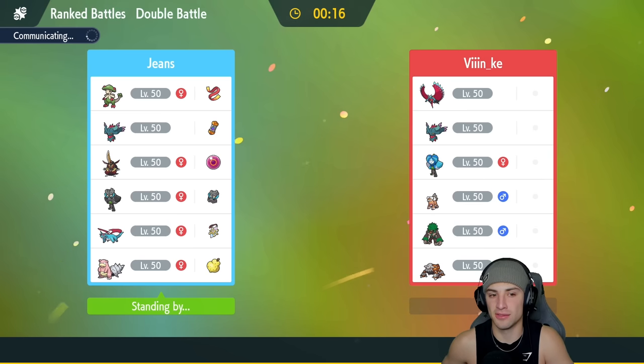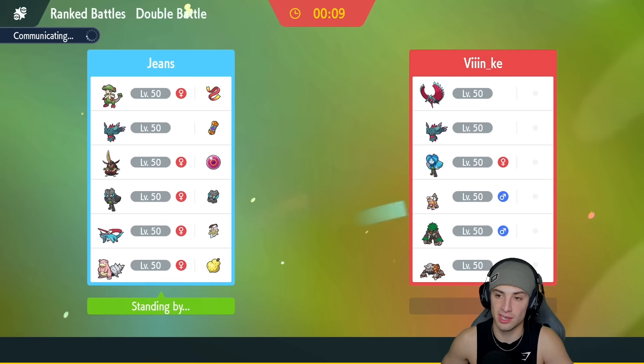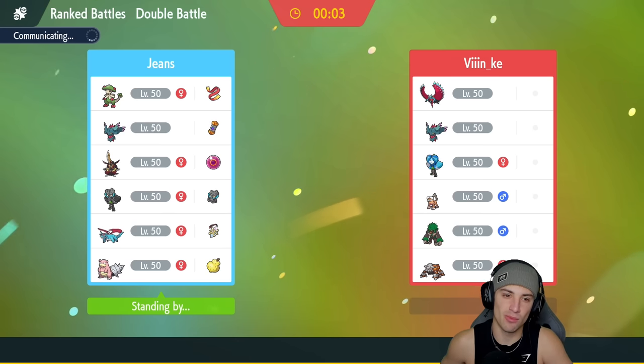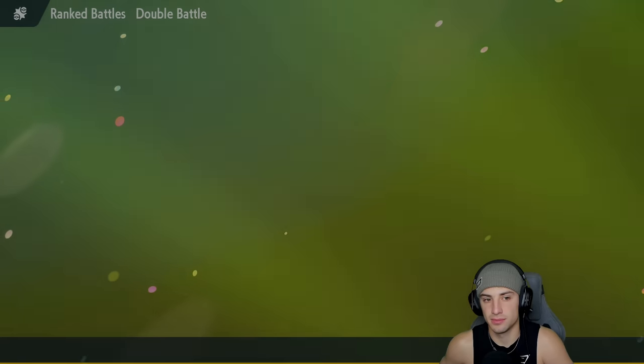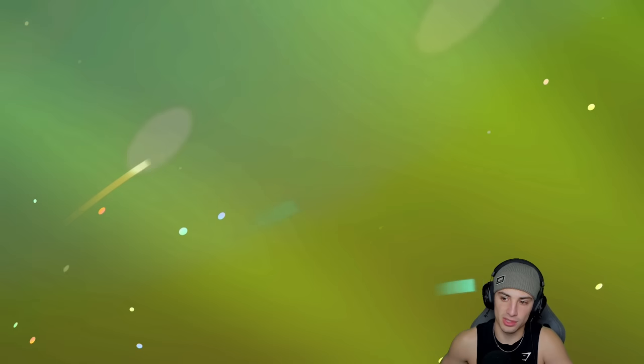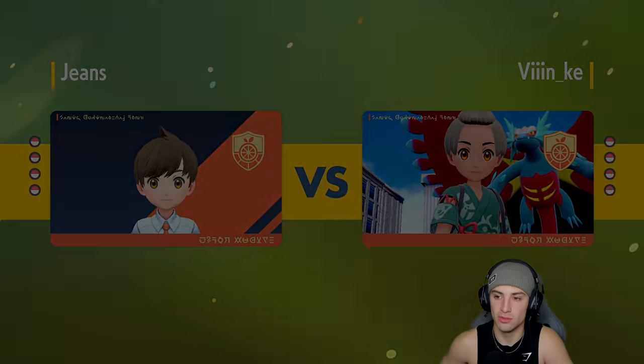This team looks like it's going to be a little bit of a problem - Rillaboom is tough to work against, and Heatran is just top tier. Heatran is so good especially with a Grass Tera type, it just gets work done. But I have a Fighting type with Breloom which is pretty good for us, and I have Mach Punch - as long as it doesn't Terastallize we should be able to hit it hard.